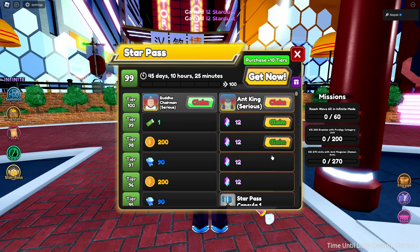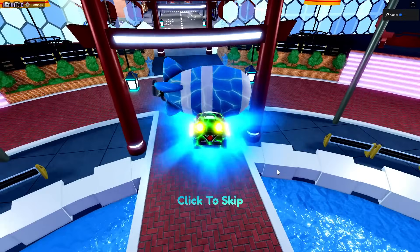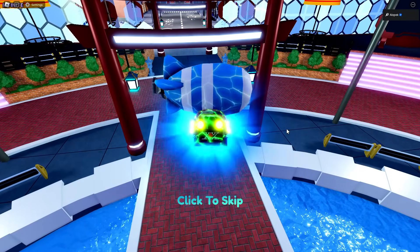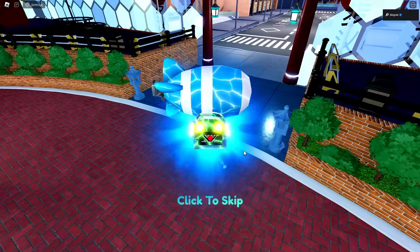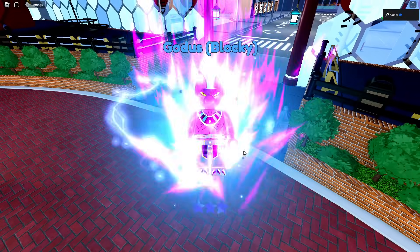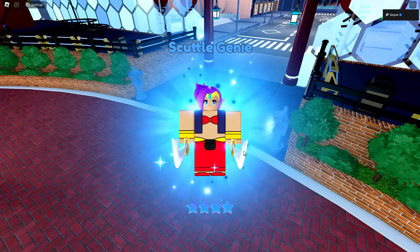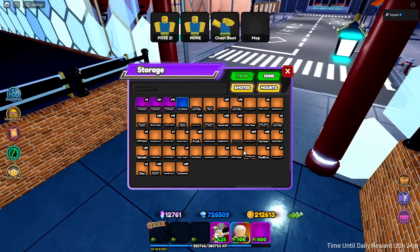Let's go over here to storage and let's open up these five capsules and hopefully get some good RNG here. First capsule we got — oh man, Tondra's Daddy. Alright, we got Yo Mama. Let's see what we get next. Beerus! Oh no, Scuttle Genie. So far we got every single one of the cheap ones. Yo Mama again — dang.